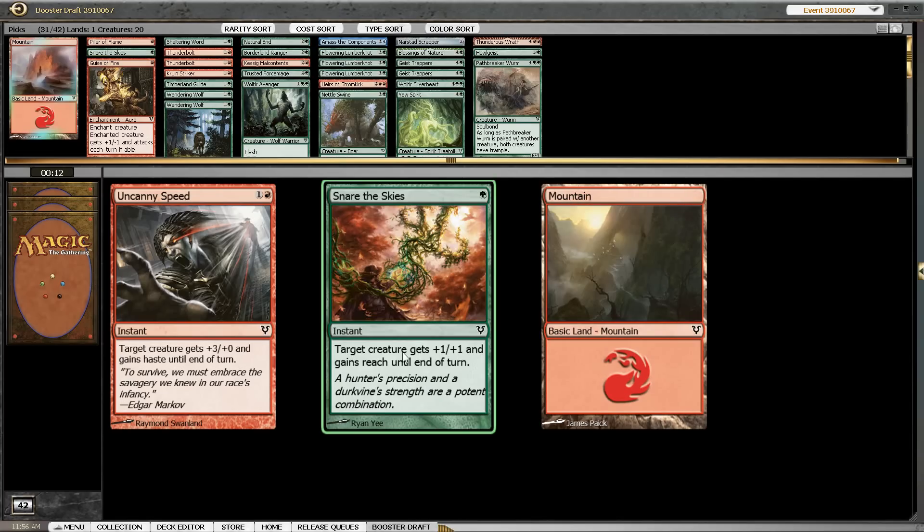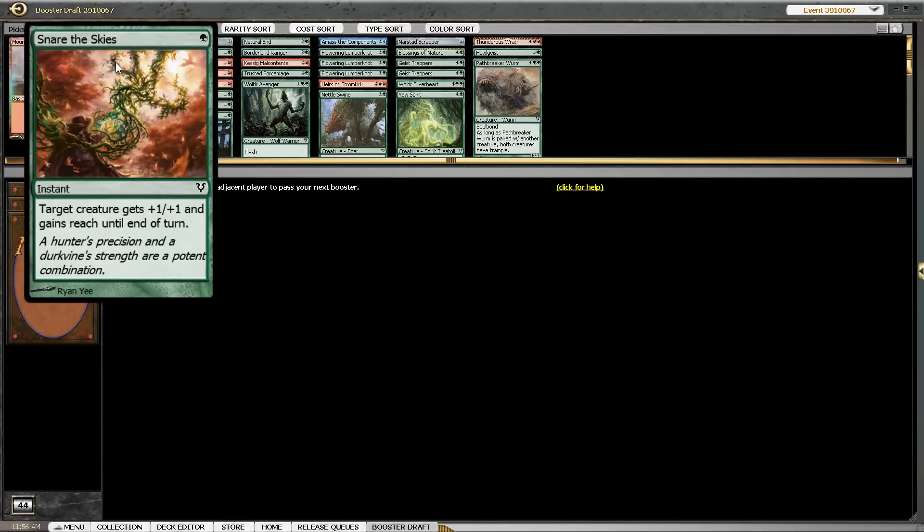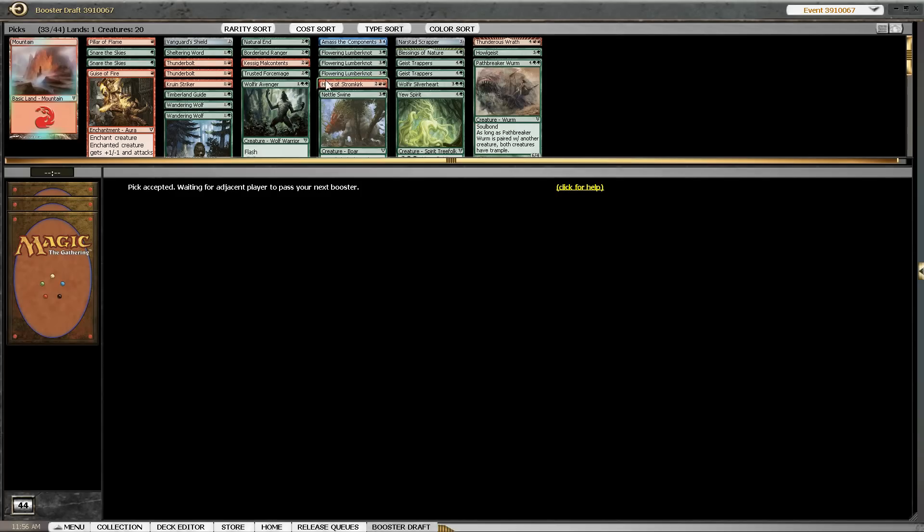And we can get another Snare of the Skies. Uncanny Speed is borderline playable but this is not the deck for it. We also don't really need the Reach trick because we have double Thunderbolt. But we can see how it ends up.